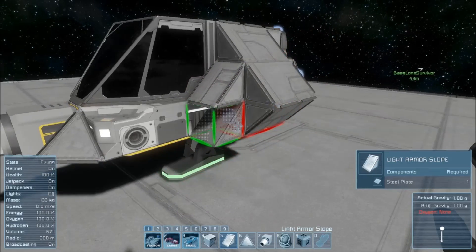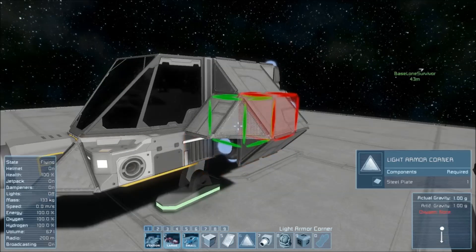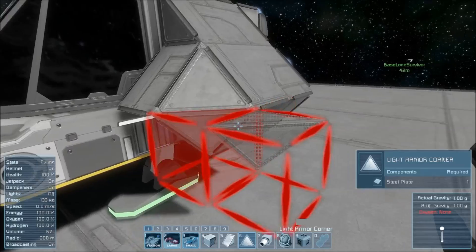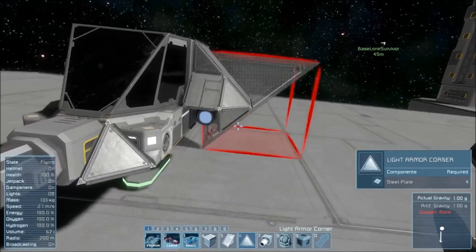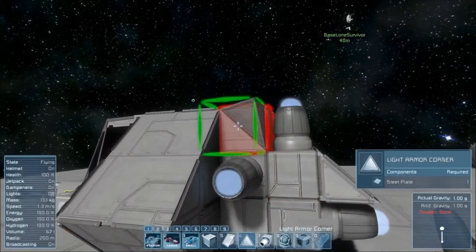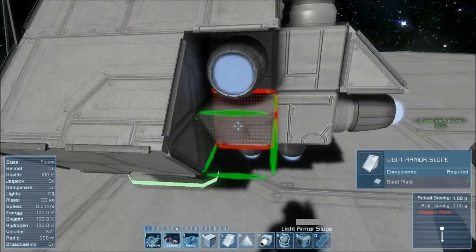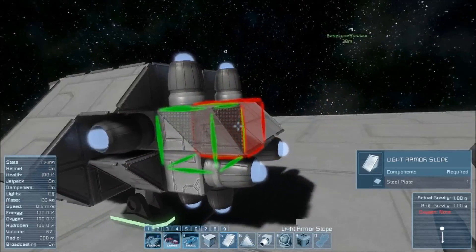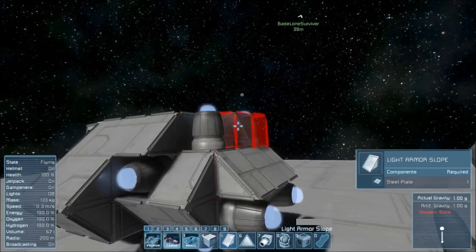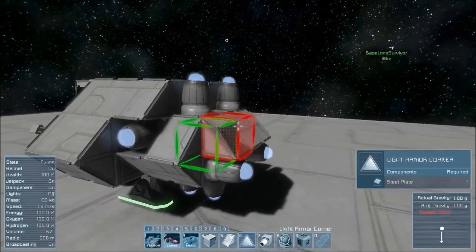We're now covering that right there. We're going to go ahead and grab one of the corner pieces, place that in there, flip it upside down, place another one there — and that's covering this thruster right here. Once again, grab one there, flip it upside down, another there — that protects this one. These ones poke out and are probably the most vulnerable of the entire ship, but that's not a major issue.